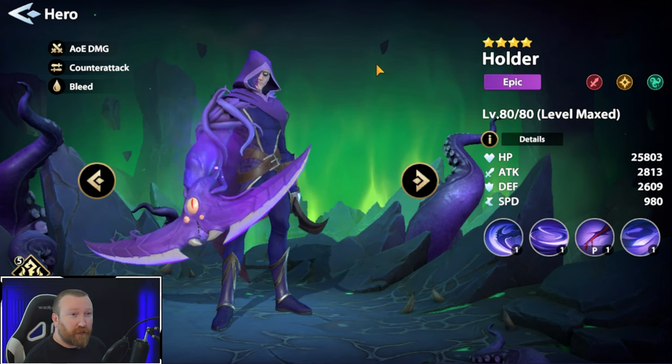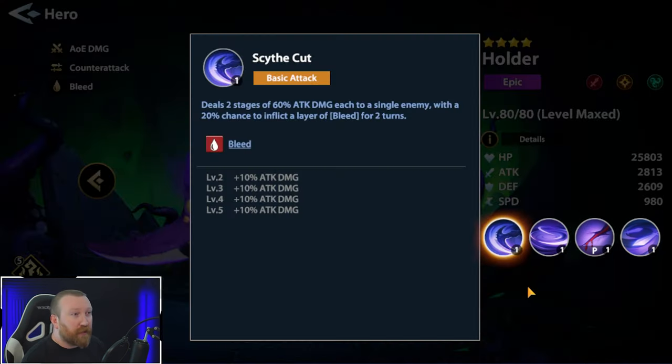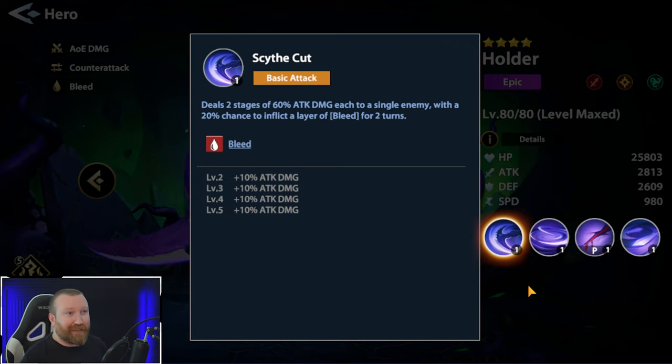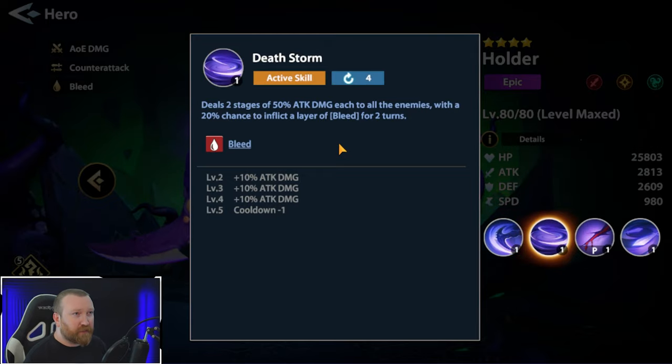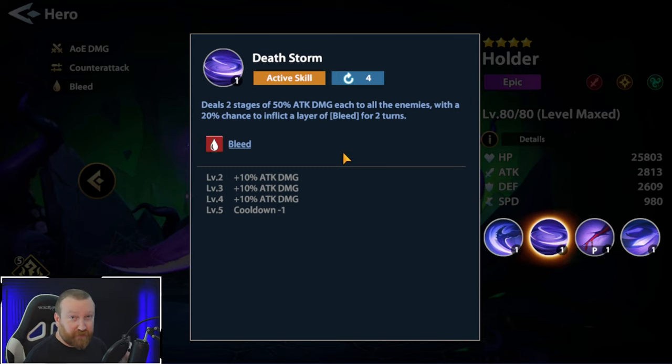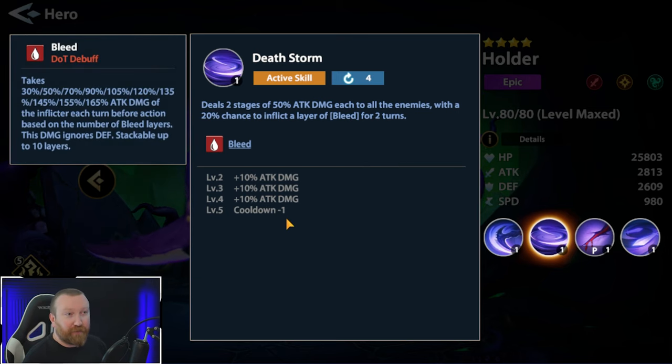We're even going to talk about some gearing options for him. Quick overview: Scythe Cut deals two stages of 60% damage to a single enemy with a 20% chance to inflict a bleed. Having a bleed on the enemy is very important for this hero. Death Storm, his first active skill, deals two stages of damage to all enemies - so the first ability that hits multiple targets - with a 20% chance to inflict a layer of bleed.